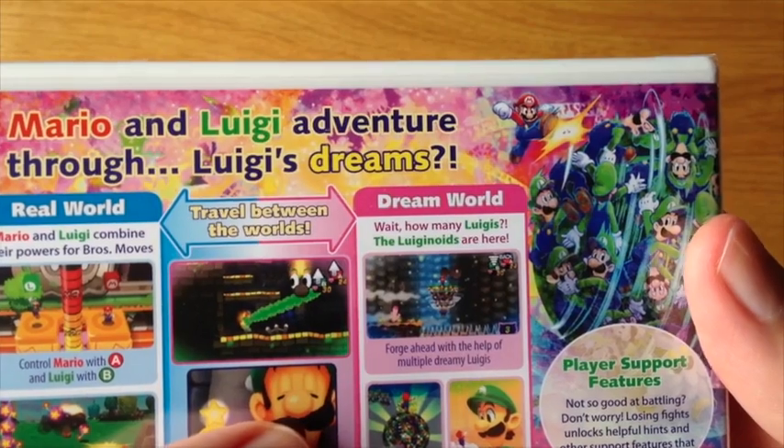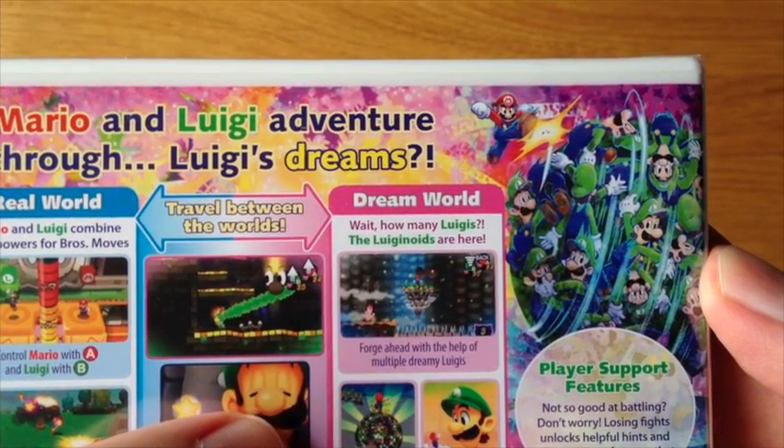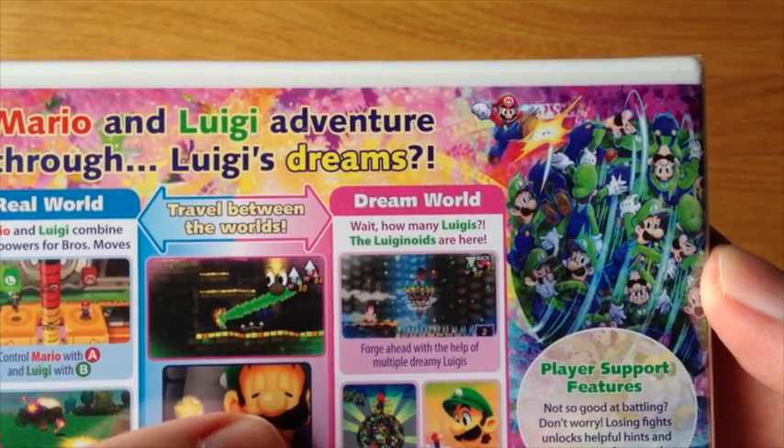A bigger, dreamier Luigi. Player support features — not so good at battling? Don't worry. Losing fights unlocks helpful hints and other support features that let you keep playing.